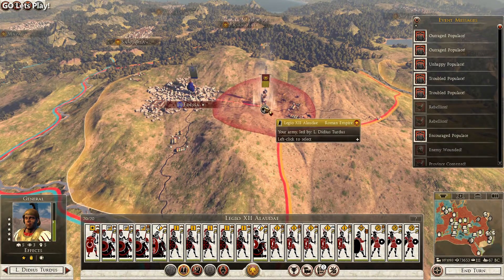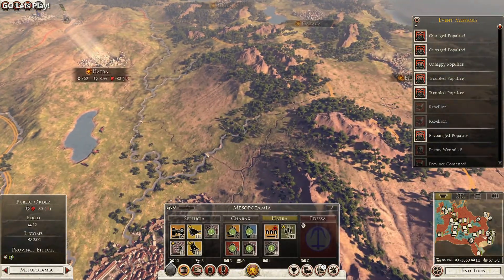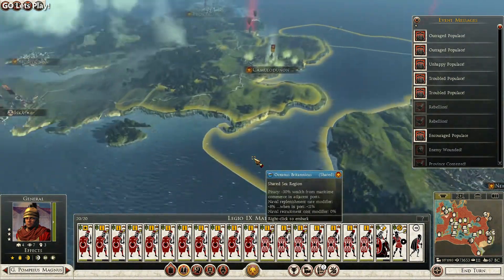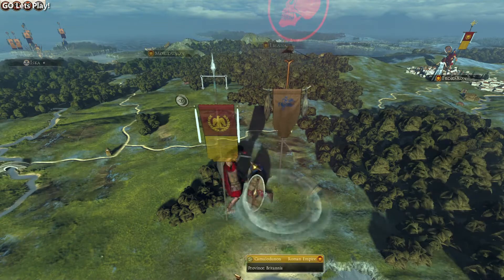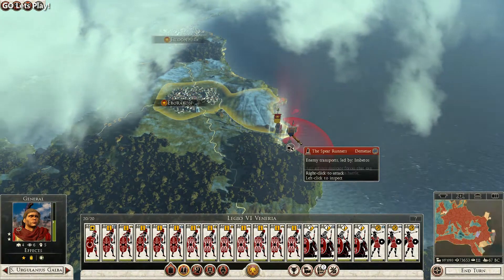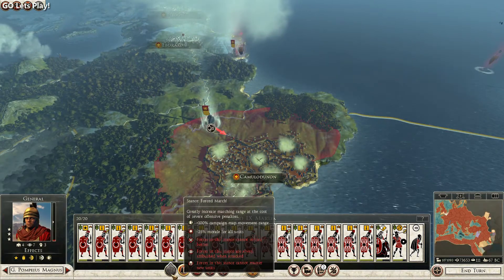It looks like we can't get back to Odessa in time without being in forced march stance. We could have made it, but we can't get out of a forced march now, so we'll have to wait another turn to take it back. The north looks to be pretty good — we got most of our forces back. There's only 32 of them so we'll auto-resolve and kill those dudes. I set the speed a little faster by hitting space.